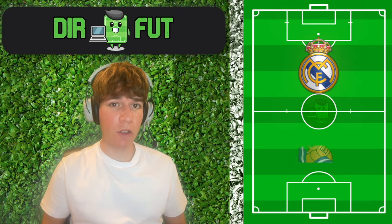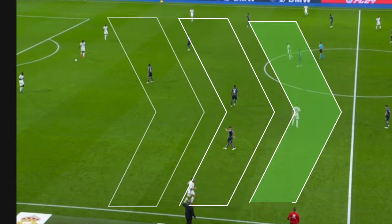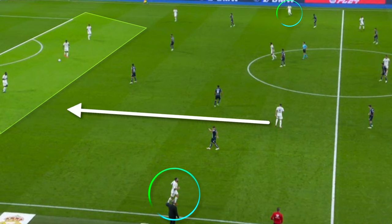Let's analyze Real Madrid's victory against Real Sociedad and how Ancelotti solved the problems his team had in the first half. Real Madrid had a problem in the buildup, placing the fullbacks very high to pin and have superiority against the first line of press, but until Valverde dropped down to receive they were unable to progress.